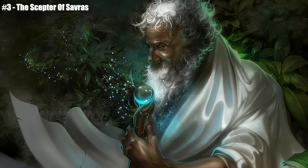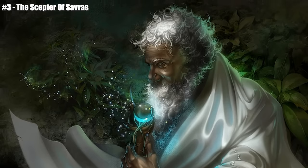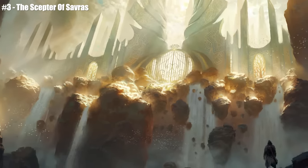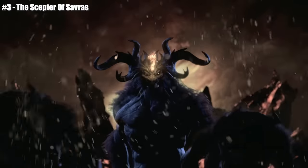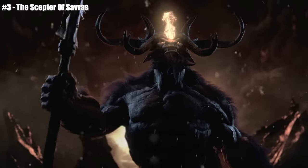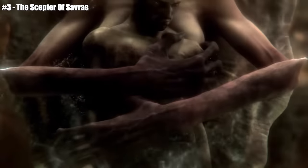The wielder could scry into any place in the prime material realm, into the lower and into the higher planes, without any repercussion and without any danger. Some gods could block this, but many couldn't. So you could literally scry into any pantheon of gods and see what they were up to. And you even got a special ability to read the minds of those you were scrying into, including gods — you could mind-read divinity with the staff of Savras, and because of the special ability of the staff, they wouldn't even know it was happening. It was actually broken.